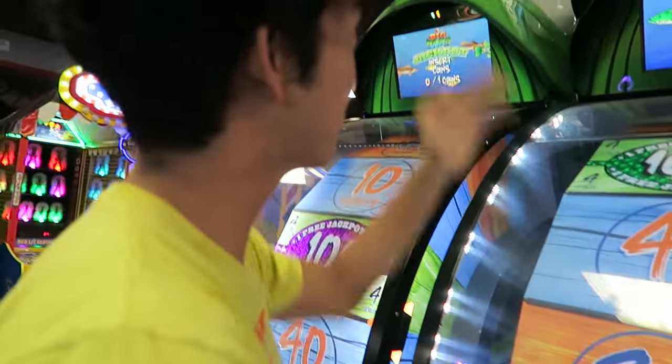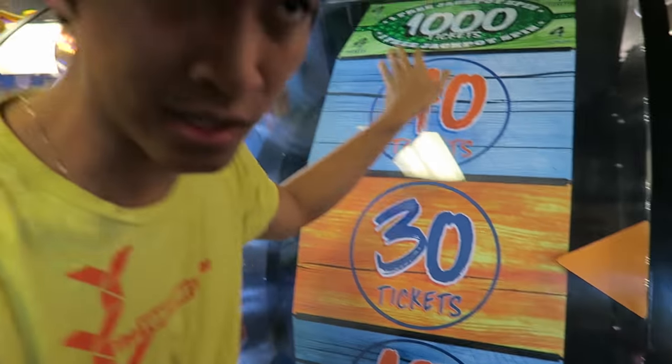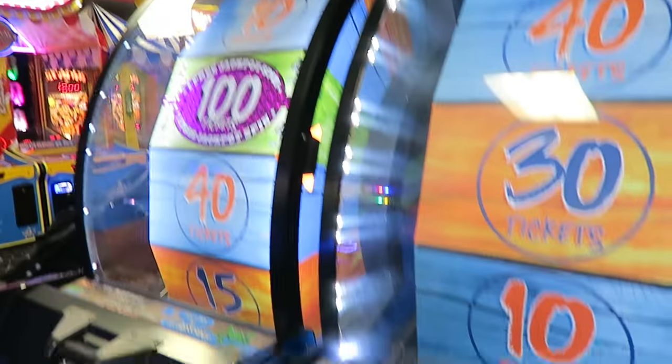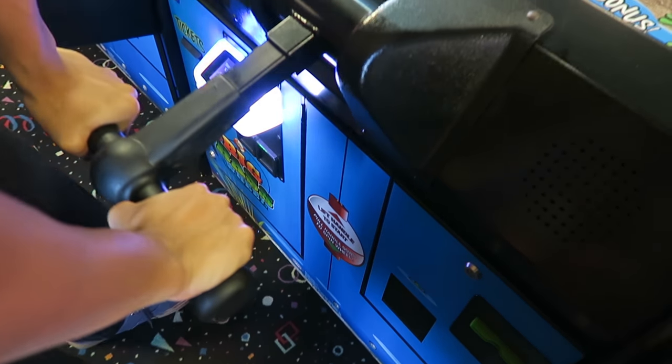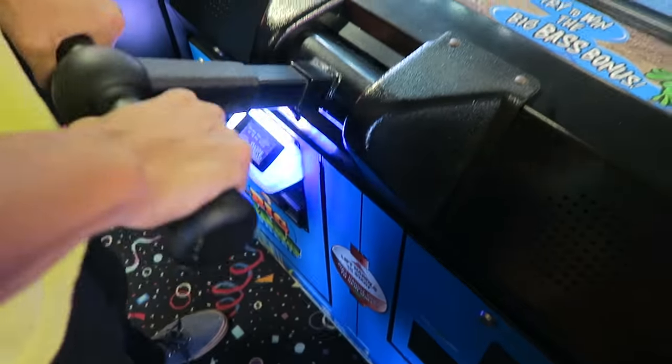This is my second favorite game called the Jackpot 5000 — it's awesome, you can get a thousand tickets in one jackpot. All you have to do is enter this code so the machine knows you're here: you just go up, down, middle, up, down, middle. Then grab your card and swipe, swipe.